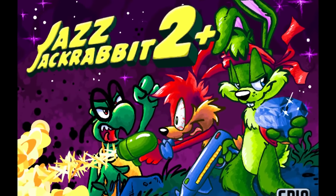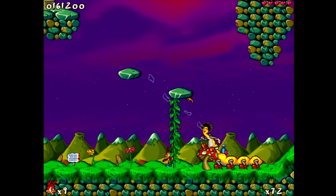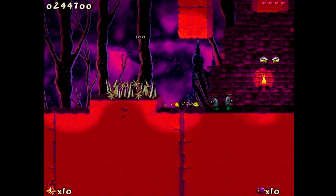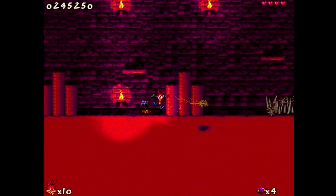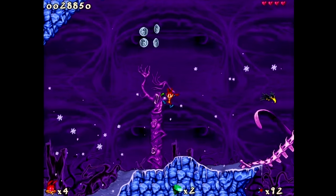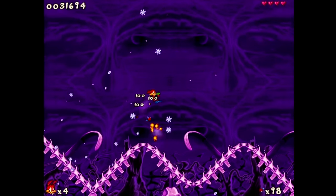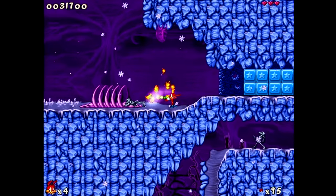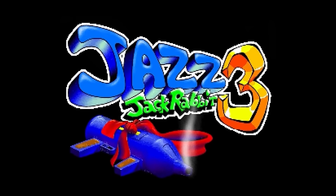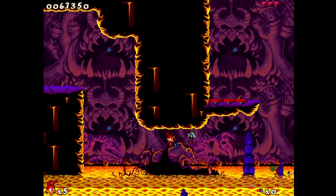Also worth looking into is Jazz Jackrabbit 2+, a fan-made patched version of the game that fixes some of the bugs and updates it with other capabilities, many of which are useful to level designers — and it's free, but requires the base game. Whatever version you decide to play, Jazz Jackrabbit 2 is a fantastic game and well worth your time. Unfortunately it's not very easy to come across anymore, as the game has never been re-released digitally, and finding physical copies online isn't easy. I'm still really hoping Epic revisits Jazz someday, if not for a proper sequel then at least a version of these games for modern systems — but it seems like ever since the canceling of Jazz 3's development, they've never looked back.